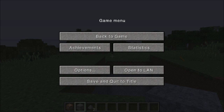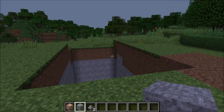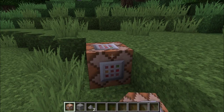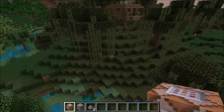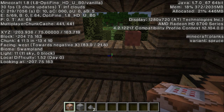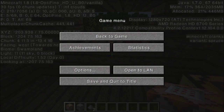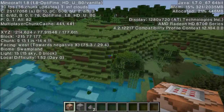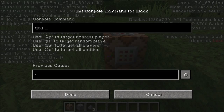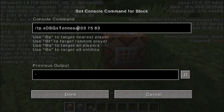Let's go back to command blocks. Say you want to TP for fast traveling - this is how I TP on my server. I set things up with a command block. Always write down the coordinates to your house using F3 as soon as you spawn in. So my coordinates are 203, 75, 163. In the command block, type backslash tp, space, your name, space, then the coordinates: 203 75 63. That's where I'm going to teleport to.